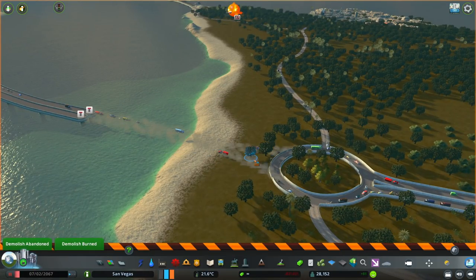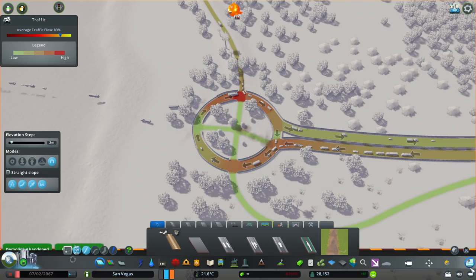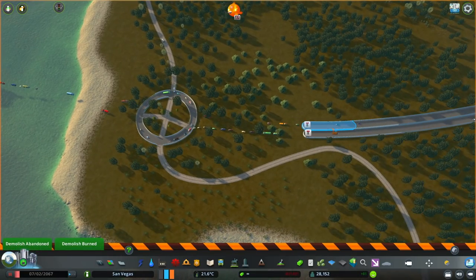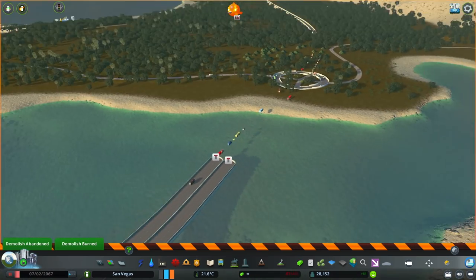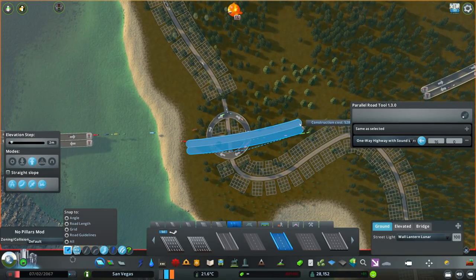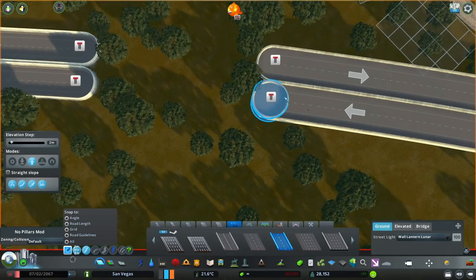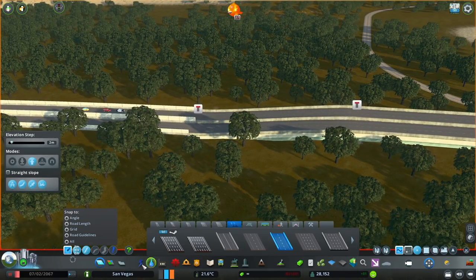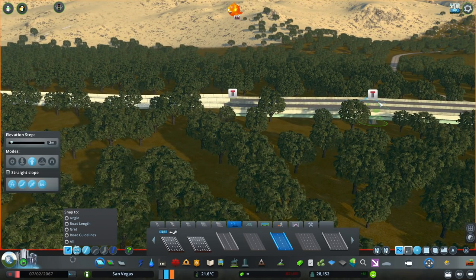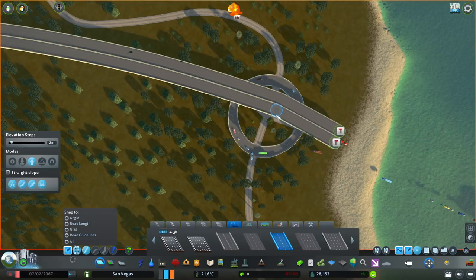So let's fix up one of our main highway points. I'm changing the roundabout into more of an oval shape — something a little bit different. Since this is going to be one of our bigger towns, I actually want to elevate the highway through here. The reason is it allows us to easily build roads underneath it, do pedestrian walkways and things like that. If the highway was just at ground level it basically splits the city in two.